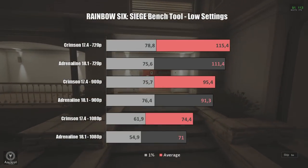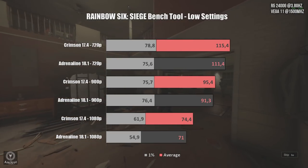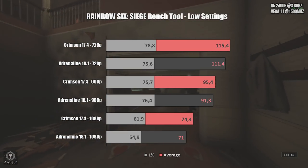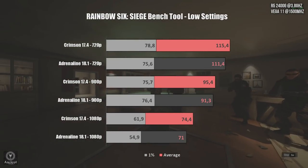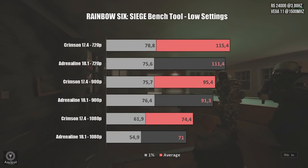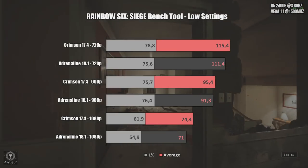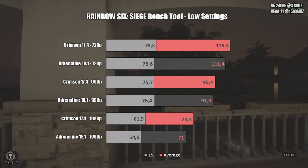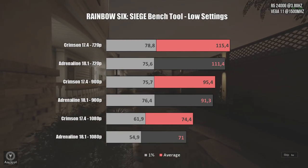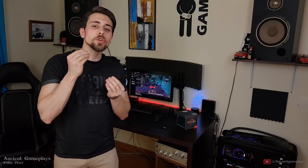Rainbow Six Siege is indeed a strange case. Of the four games tested, this is the only game where FPS numbers went down compared to the older drivers. We can see a constant 3 to 5 average FPS reduction, and at 1080p the 1% lows decreased from 61 to 54 FPS — which is noticeable if it happens during gameplay.